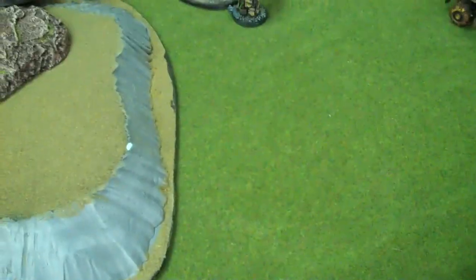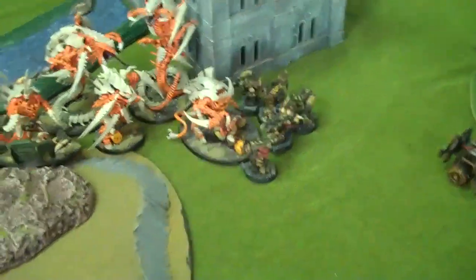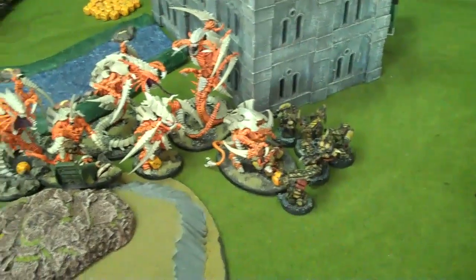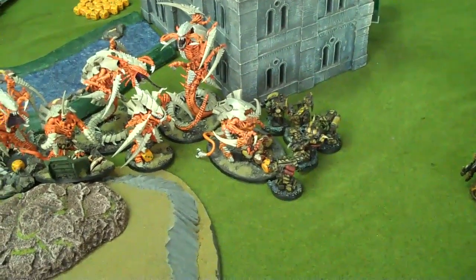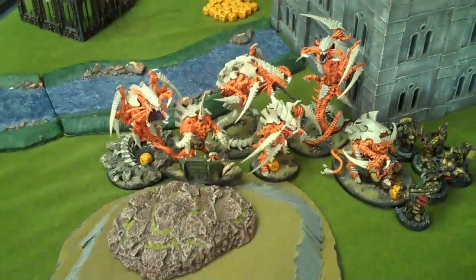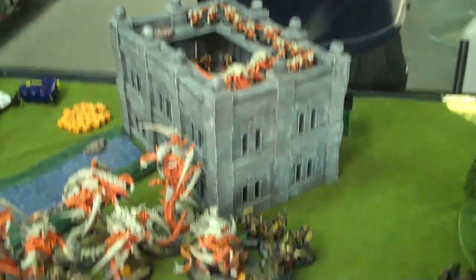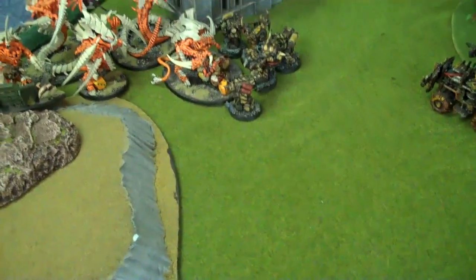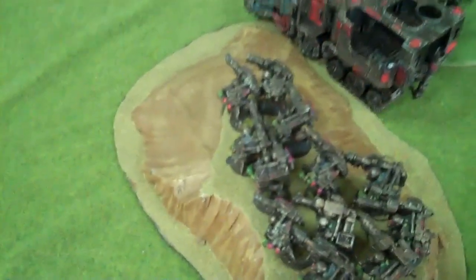Ork turn two: I killed the little Termagants in front of him. My Mega Nobs came out, rolled really crappy on the Waaagh and really crappy getting there, so only the War Boss got in. The Trukk gun did one wound — I made my five-up save, then did two wounds back. Lootas shot the Hive Guard that were up there and killed one. Those guys will probably die to Gene Stealers, and these guys will be okay for a little bit until they get mad and kill me. So that's pretty much the plan, right Chris?